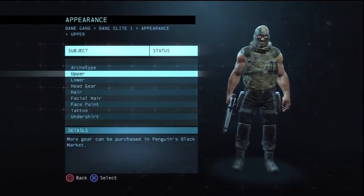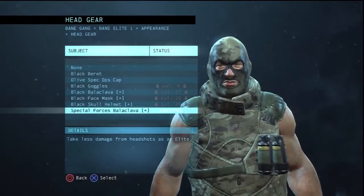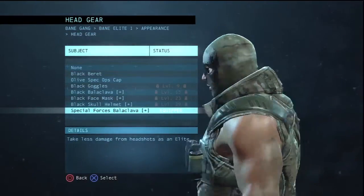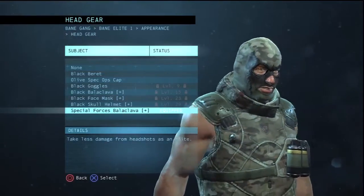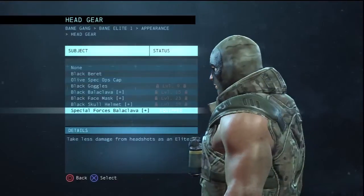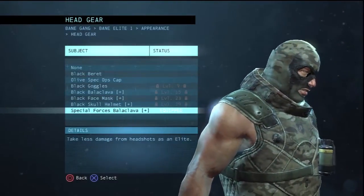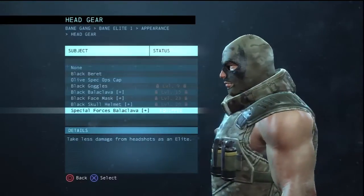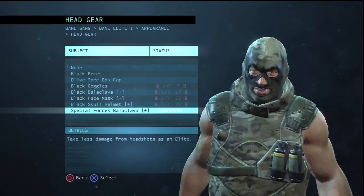And then you also get a Balaclava headgear. I'm not really too fond of this one. It looks like it has the Bane trademark face paint on the mask on the side — looks like it has some fangs, or pointy horns.